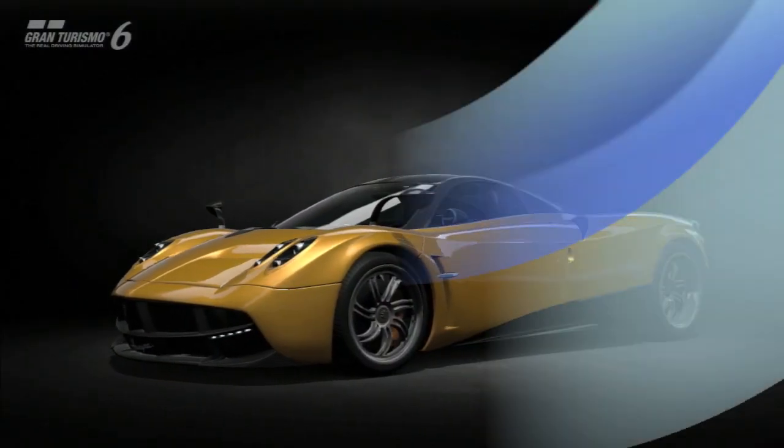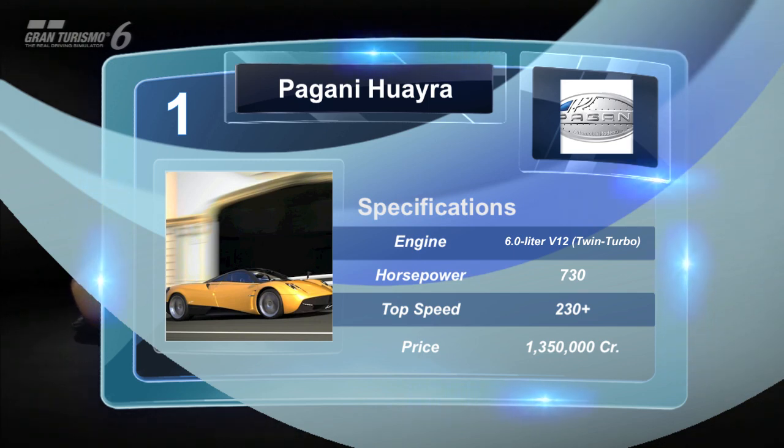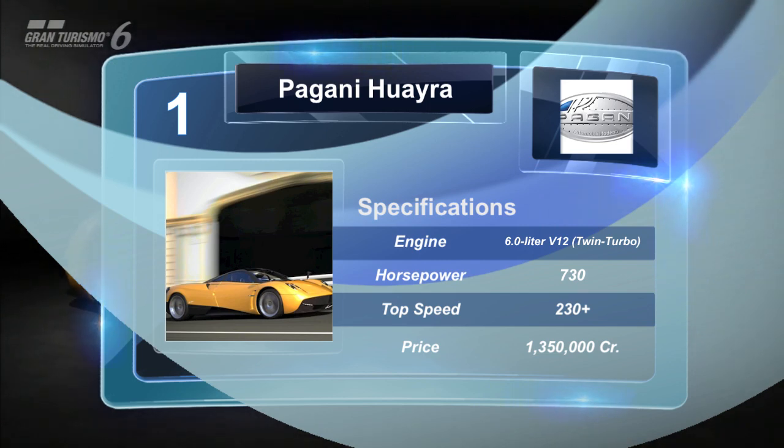Monstrous. The Huayra Pac, especially the AMG-developed 6-liter twin-turbo V12 engine, turning out 730 horsepower and 812 pound-feet of torque. The result is a 0-60 time of 3 seconds and a top speed of 230 miles per hour.